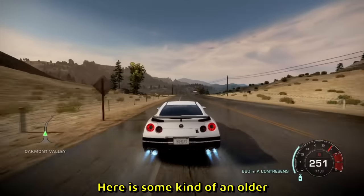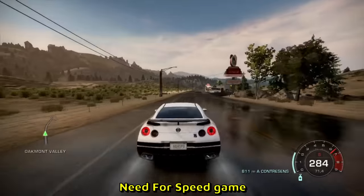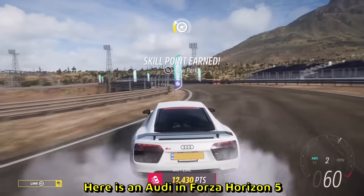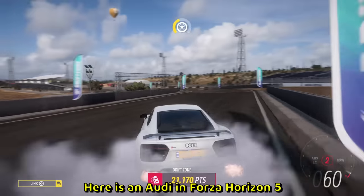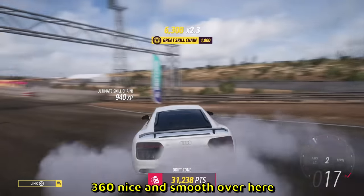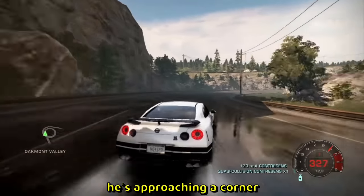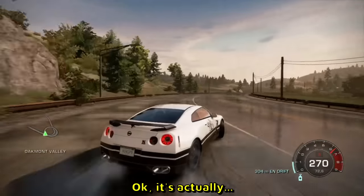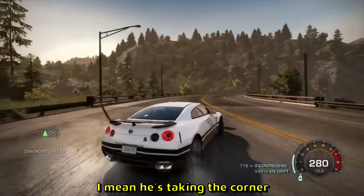Here is some kind of old Need for Speed game, I'm not sure what it is exactly, but I have a feeling he likes Takumi. Here is an Audi in Forza Horizon 5 — how do you do? A 360, nice and smooth, very satisfying. He's approaching a corner — let's see the drifting physics. Wow, okay, it's actually way better than I anticipated — you can actually hold the corner.